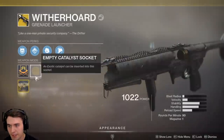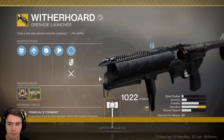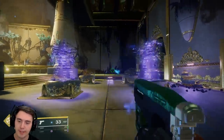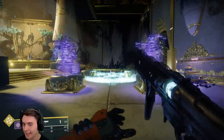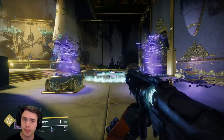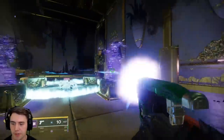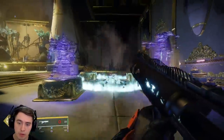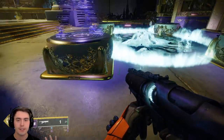So what happens when we put on the catalyst? It becomes insane — one of the best weapons in the game for pretty much every situation. With the catalyst, handling is improved and it's a little bit faster to put away. The big one is the auto-loading holster and your ability to shoot it and then do damage with other weapons. You shoot it, switch to the sidearm, kill some trash mobs, and we're back reloaded and ready to go. You shoot it, take out a big major, do a little combo, and you're back ready to go.